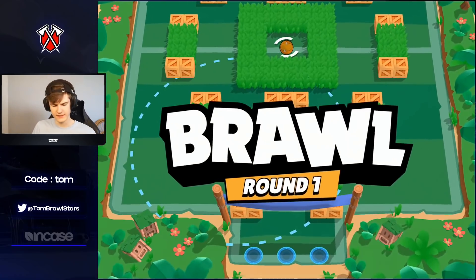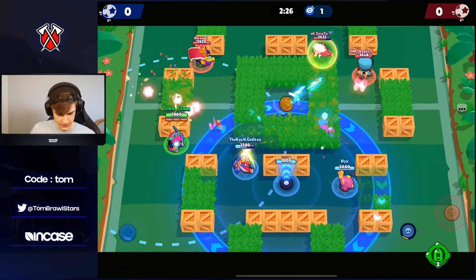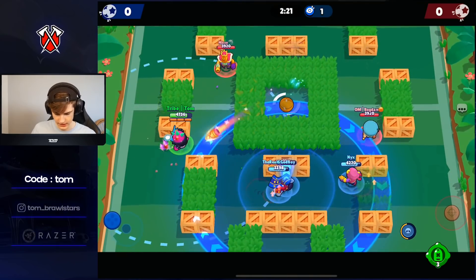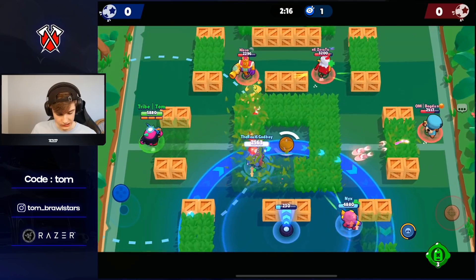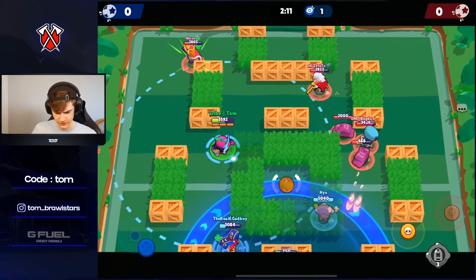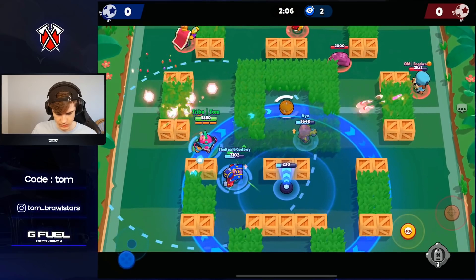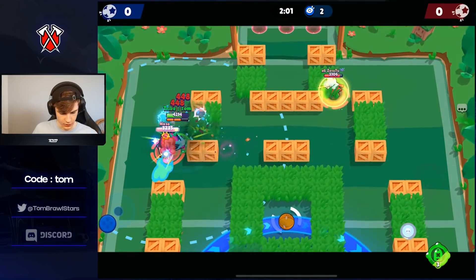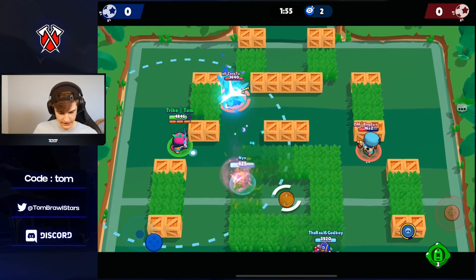Jumping into the first game — we are going to be playing some Power Leak here. Looks like we're into Nist. As you can see, the range is really, really helpful — gives you that extra bit of space you need. We're already getting our super, already very close to it. The stun is not going to be as long, so the super won't be as effective as it would be with the other star power. That's definitely something to take into account.